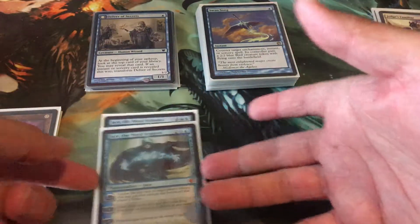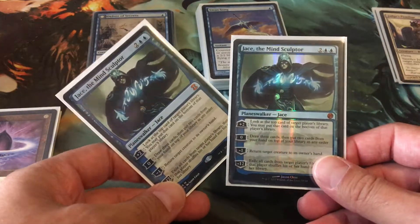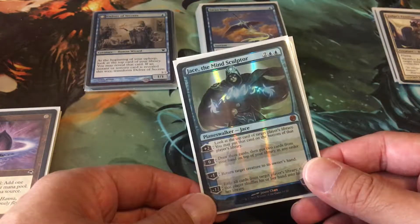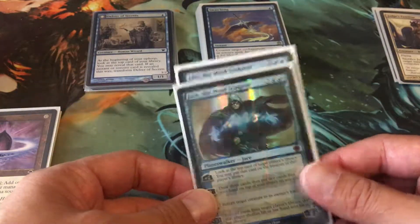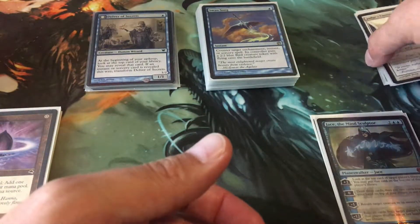So that's going in there. I'm only going to run two of these — I only have two. I've got my Eternal Masters copy and my From the Vault 20 copy. It would be stupid not to include Jace in a mono-blue deck, so Jace is in there.